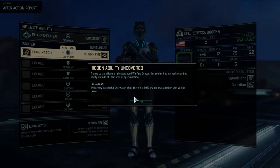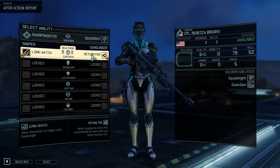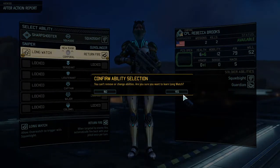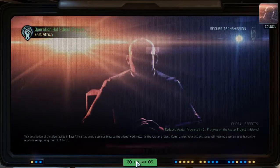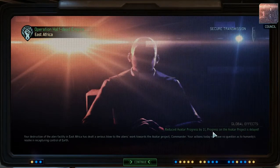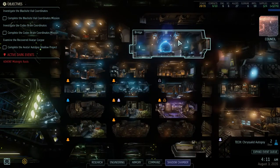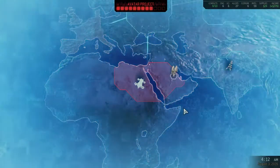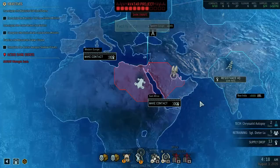The alien facility Avatar project reduced by one. Awesome! I need to start striking these facilities more. Reward: 125 supplies. It's because I built this radio, so that one reduced too. I was wondering if it was because of the facility reduction, but now it's this.